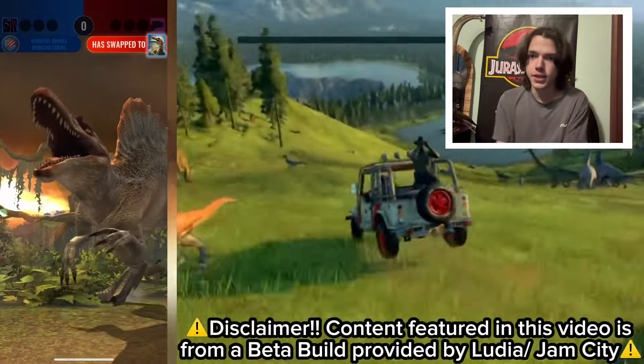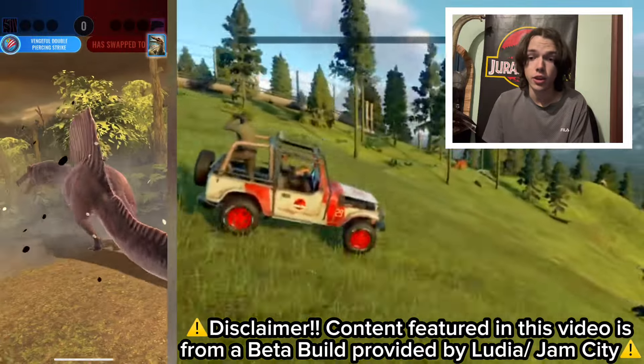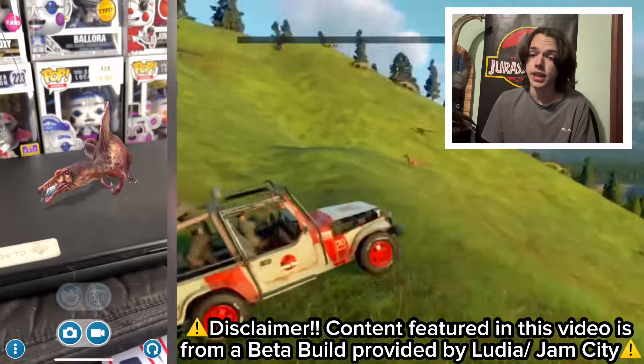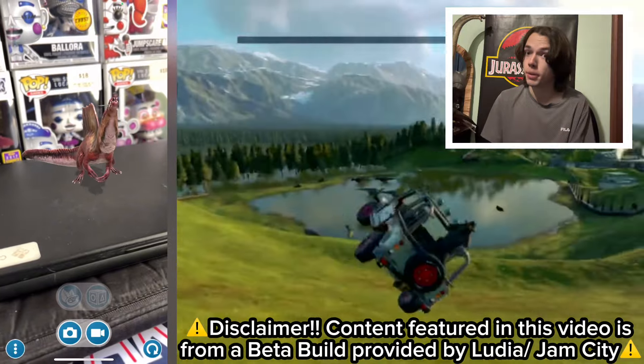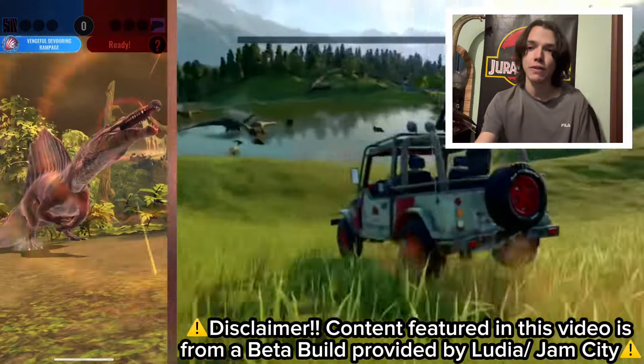Spinosaurus is an age-old creature that has been in Jurassic Park since the third film and everyone's loved it, but it was bipedal. Now it is here in Jurassic World Alive, still bipedal, but more accurate with a tadpole tail. So have a look at this thing.